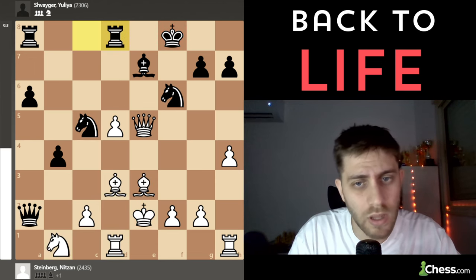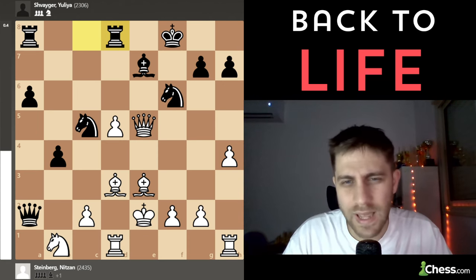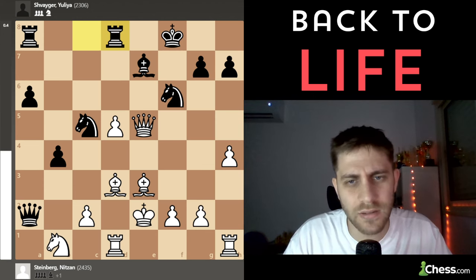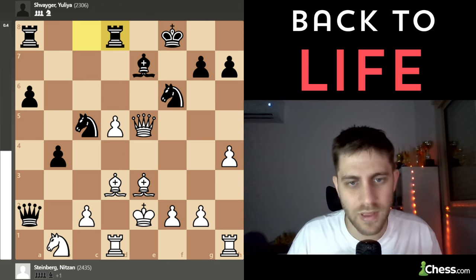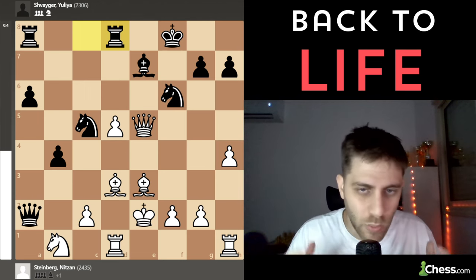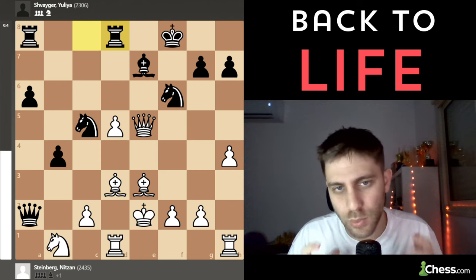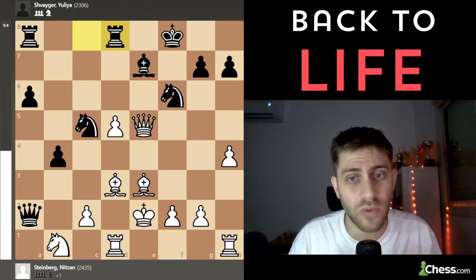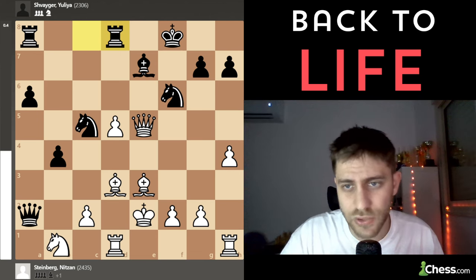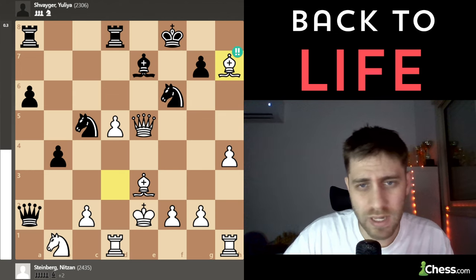I really recommend you stop the video now and think which move I played. After this move I felt like I would win the game — coming back from the dead, playing with the king to e2, and now finding a very strong move. When I put this position into Stockfish for analysis, Stockfish didn't find the move immediately. The move is Bishop takes h7 — a brilliant move.